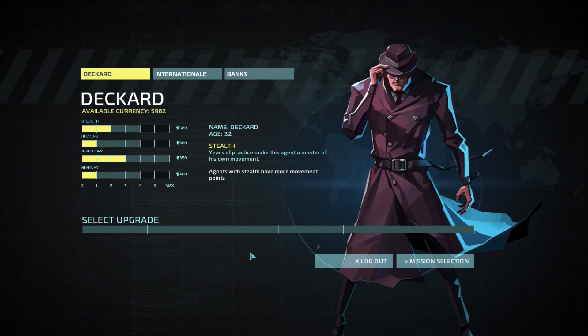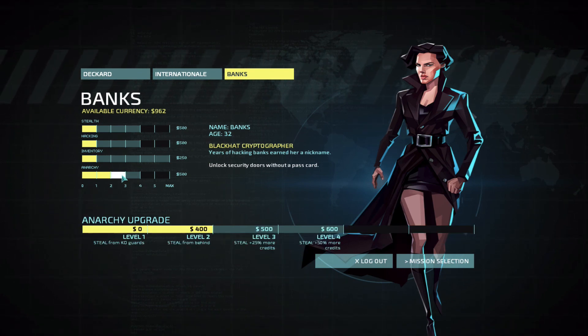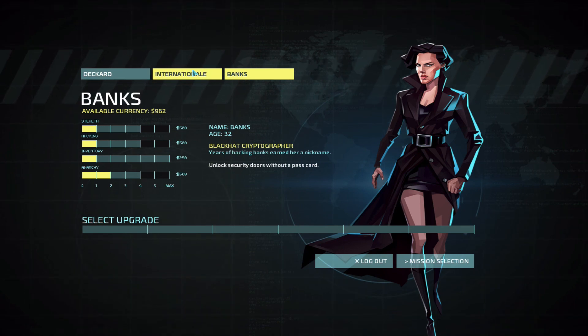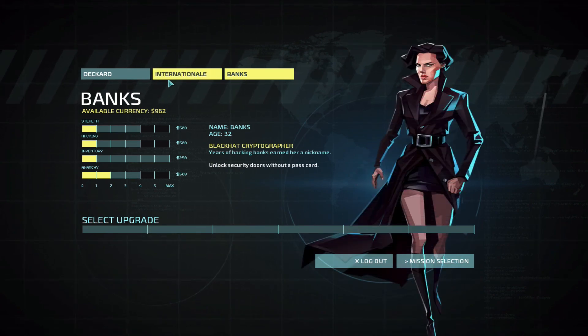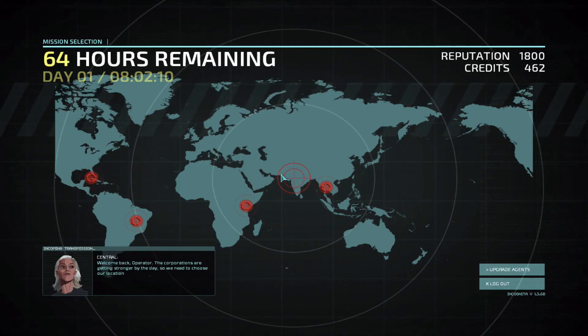So now between missions we can also upgrade our characters. Here we've got four different axes that we can upgrade on: Stealth, Hacking, Inventory, and Anarchy. Each of these characters kind of specializes on one of the four — Deckard's really good on stealth, Internationale is really good on hacking, Banks is really good on anarchy, so she can use special weapons, run behind people and steal stuff. You can upgrade any of these characters with money. What I'm going to do is boost Internationale and Banks' stealth, since stealth gives people the ability to run more. So I'm going to bump up Internationale's scanning electronics ability by one. Mission selection — some time passed because I had to fly from my home base over here to start the first mission. And with that we will conclude our first level on Invisible Inc. Thanks for hanging around — click the like button if you enjoyed the video. It's kind of a very experimental thing, we're going to see how it goes and just have some fun with this. So let me know what you think and thanks for your time.